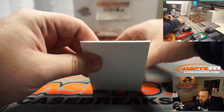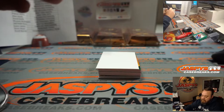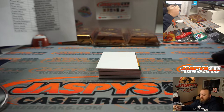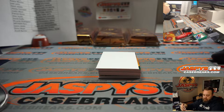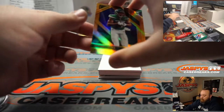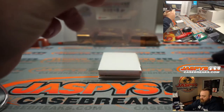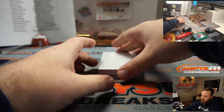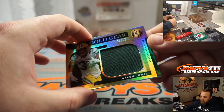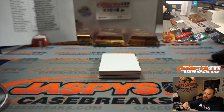Good luck. Starting off Box 1 with Saquon Barkley to 75, going to the Giants and Justin Ward. Denzel Mims, two out of five — very nice — for the Jets and Patrick Davis. Nice two-color relic, 36 out of 49, Aaron Jones relic going to the Green Bay Packers and Sam Roll.